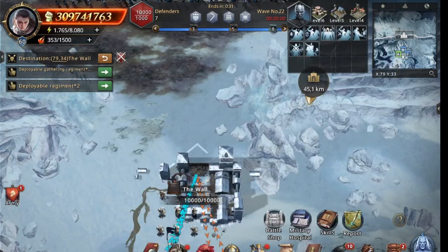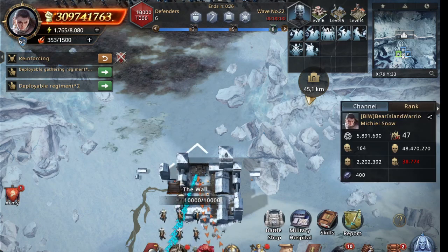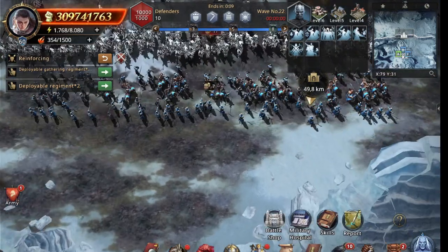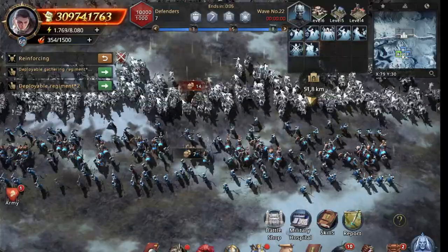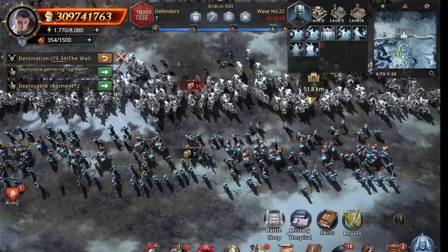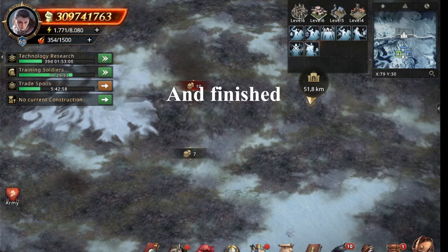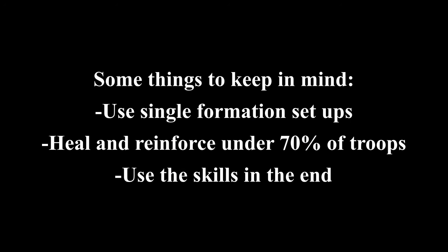The good thing about using T4s against T3s in this event is that your T4s will not be wounded as much, so you need fewer heals. T3s suffer faster. If possible, don't use a meat shield in this event — just use your strong troops. Try to use your horses and really boost them up, because if you play well, they can last easily for the first 16 waves. And here we are at the end — 5.9 million, almost 6. When I was a complete free-to-play player with no black diamonds, I scored 5.2. So things to keep in mind: single formation setup, heal and reinforce when you have under 70% troops at the wall, and use these skills. Thank you for watching — I hope this helps you during your Army of the Dead event.